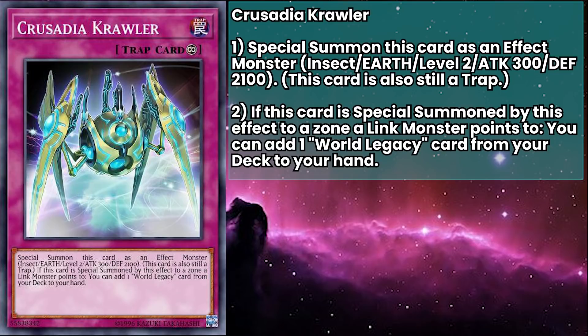Our last card is Crusadia Crawler, a continuous trap that special summons itself as an effect monster, though it's still treated as a trap card. It's a level 2 Earth Insect with 300 attack and 2100 defense — exactly like Spine. If this card is special summoned to a zone a link monster points to, you can add a World Legacy card from your deck to your hand. Even without dipping into the Crusadia half of the card, you can summon this to a zone one of your own links points to and get Survivor, which can search another card, or get Pawns so you can flip up your monsters on your terms. If flipped face-down because of Pawns, it returns to your spell and trap zone, at which point you can reactivate it, summoning to another link-pointed zone for another search.